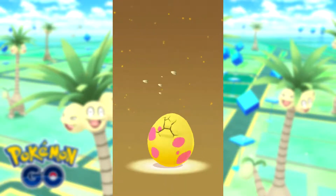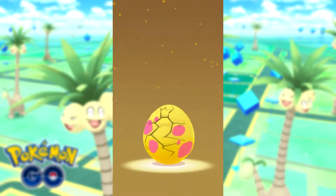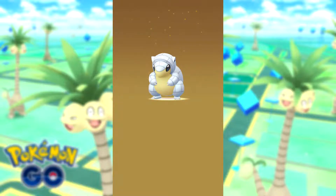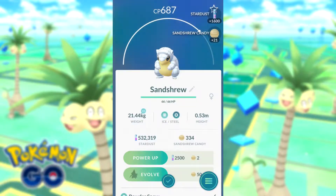We're hatching the first egg. Let's see what we get. It's a Sandshrew! Yes, it is a Sandshrew — nice. I like the silverish colour it's got on it.